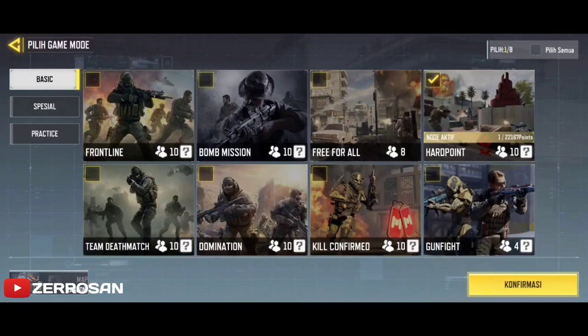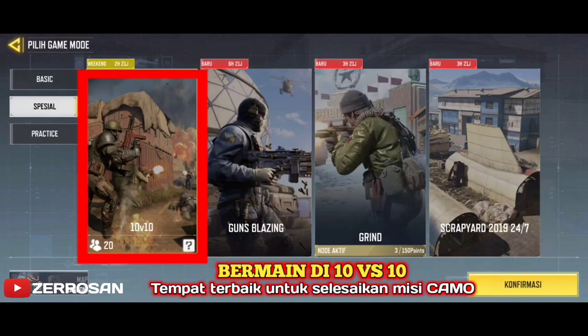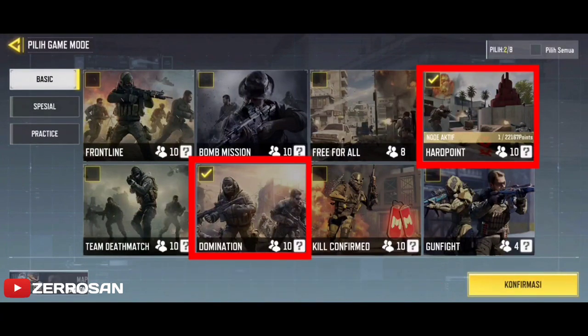Baiklah, jika ingin cepat selesaikan misi long shot senjata Shorty ini, pertama bermainlah di mode 10 vs 10. Karena dengan bermain di mode 10 vs 10, akan ada banyak sekali pemain ataupun lawan kita, jadi semakin banyak lawan maka akan semakin besar kesempatan untuk dapatkan misi long shot ini. Tapi jika mode 10 vs 10 sedang tidak ada, kalian bermainlah di mode Hard Point atau Domination.